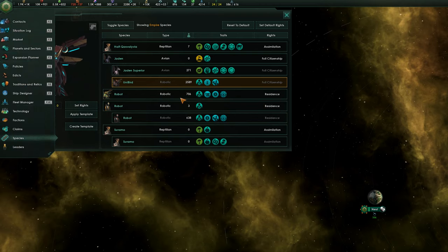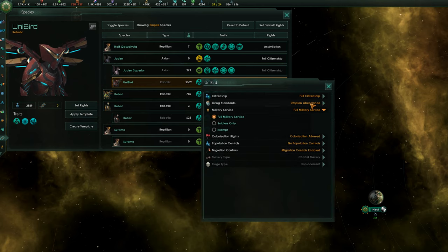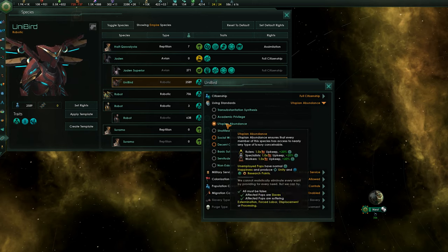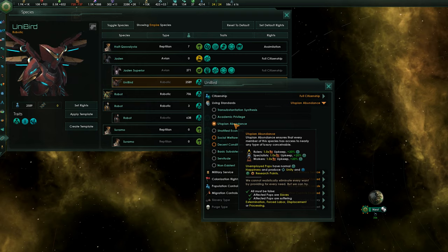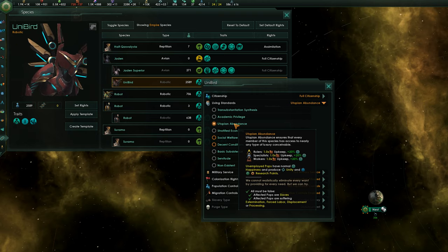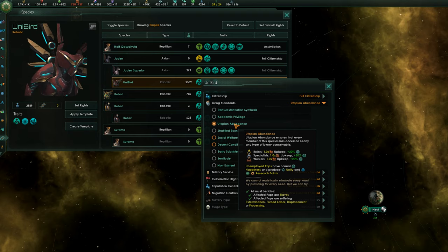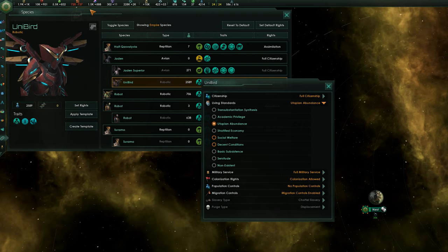There used to be another glitch where you would go and set rights, and I think they might have stopped this. But the other cool thing about upgrading is you can actually keep your living standards to Utopian Abundance. Utopian Abundance is amazing because any unemployed population will actually start having normal happiness and they'll produce unity and science. So if you've got massive amounts of population in your galaxy, that's not really a problem anymore, as long as you can produce enough consumer goods for everyone.